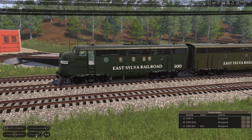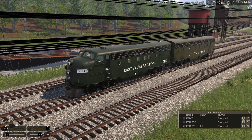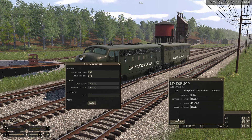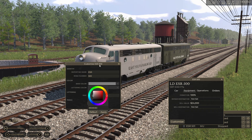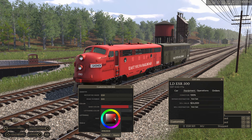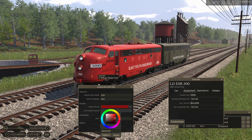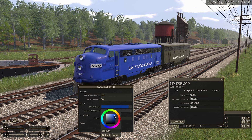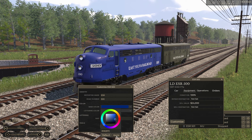I forgot to MU these two together. They sound the same. Let's go to equipment, customize - we do not get a fun horn change, sad times, but we can change the base color of the locomotive. Huh - Texas State Railroad red and gold, that'd be fun. I'm a Missouri Pacific guy, so I got kind of a blue color - that unfortunate Jinx blue from the Mopac.